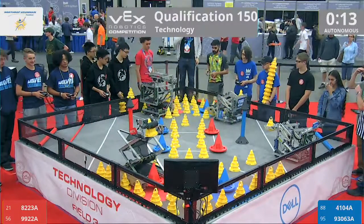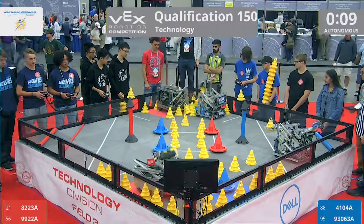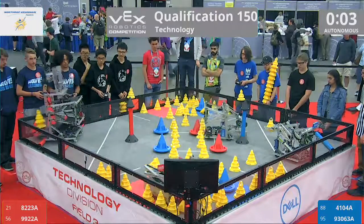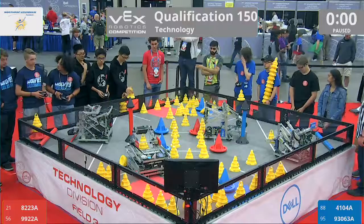Here we go in the autonomous portion. Everybody races out. Red Alliance acquires a mobile goal quickly. Looks like both Red Alliance robots have a mobile goal. Can they score those in the autonomous portion? Blue Alliance just barely missed. One mobile goal delivered for Red, the other not quite delivered, but Red wins autonomous.